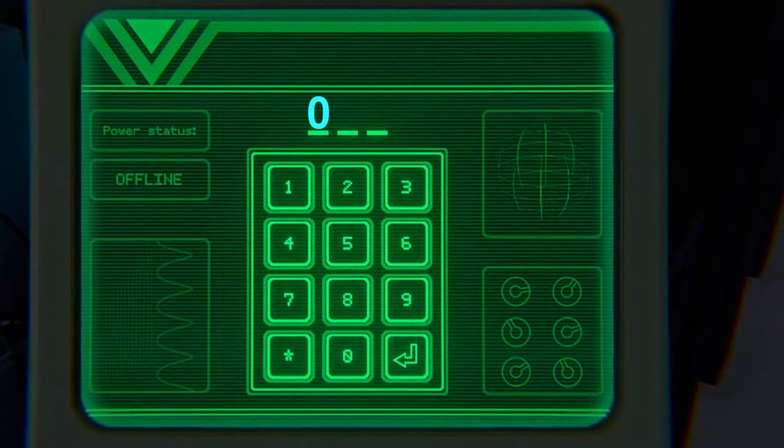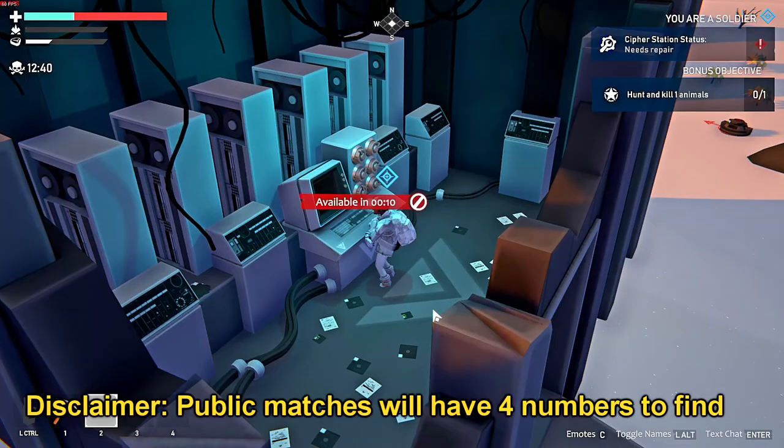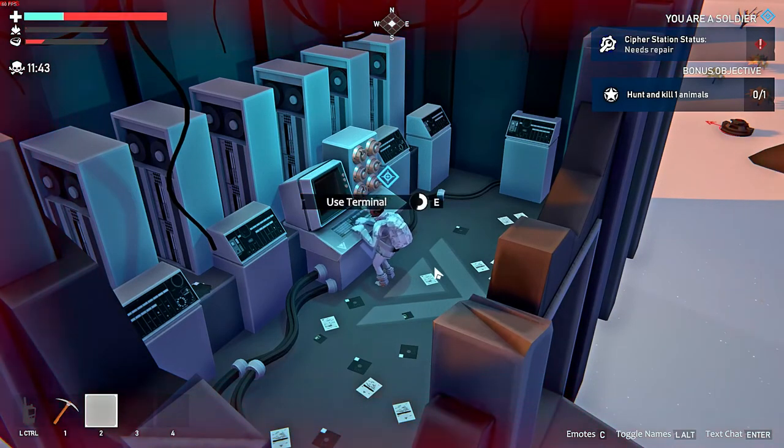It would help to ask them to list everyone they went with and who touched the computer, but be careful because a traitor could try to pin the blame on somebody else. Since we have all the numbers apart from the final one, we can now use the process of elimination to identify the final digit. To do this, type in the three numbers that you know, and then try any number between 0 and 9 until you finally crack the code.